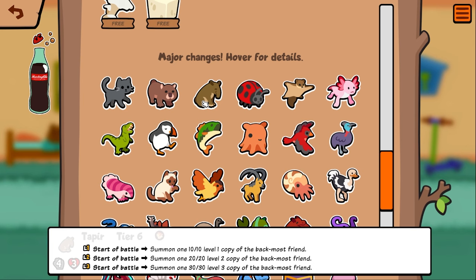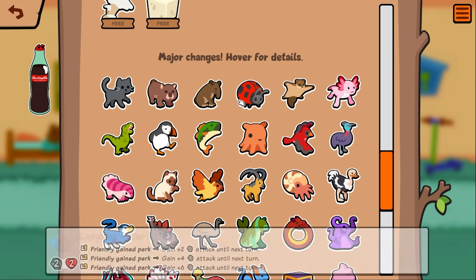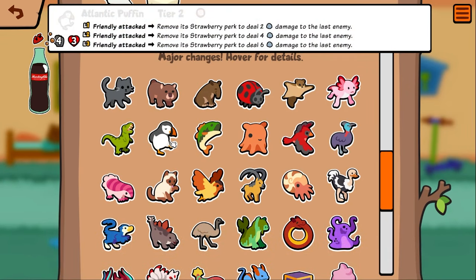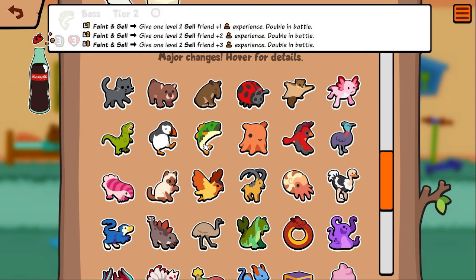Tapir used to give base stats on the units and now he's a 10/10, 20/20, 30/30 — I think that's just a buff. Most base stats aren't 10/10; it's a nerf if your tapir is copying a behemoth I guess. Atlantic puffin — I think the only thing different is the 'friendly' change, same as axolotl and ladybug, which means he will remove his own strawberry and shoot somebody with it.